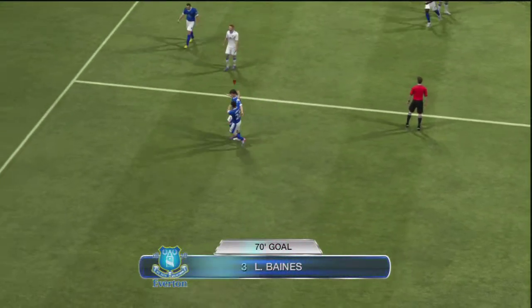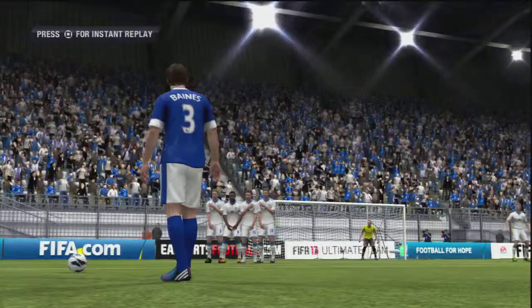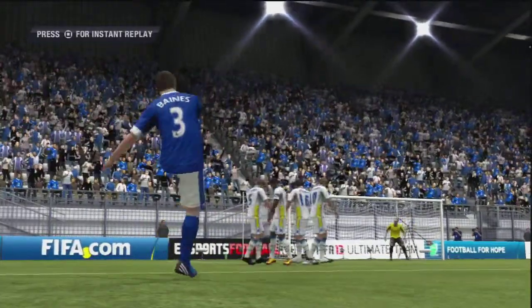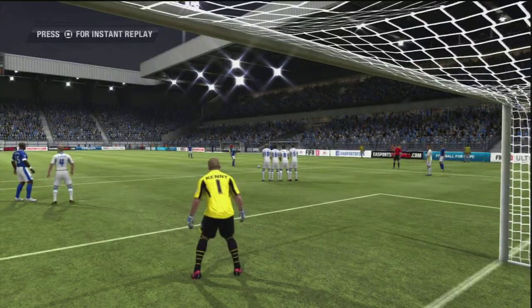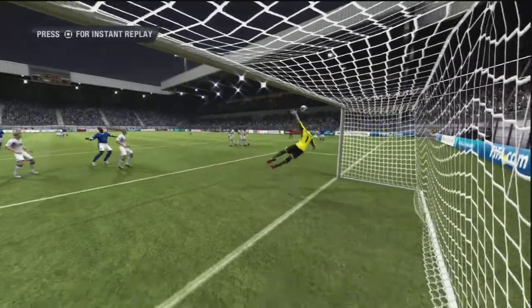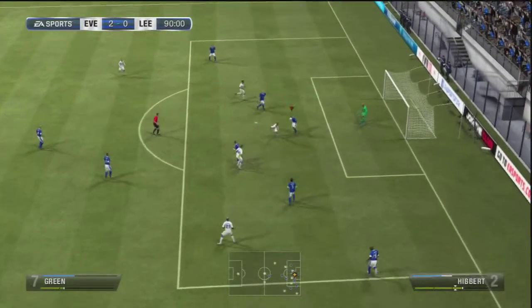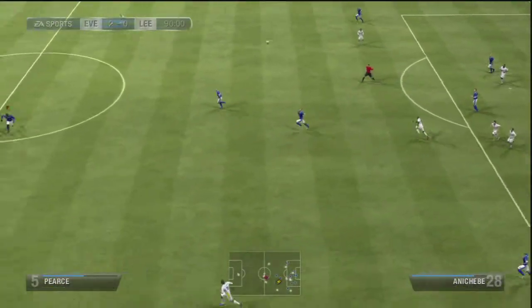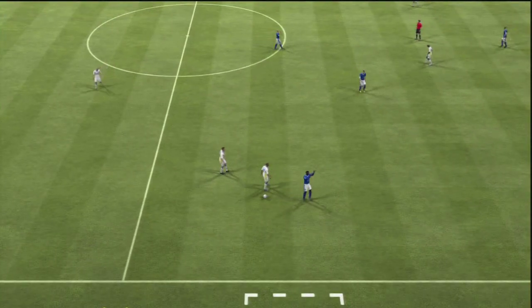This is from about 20-25 yards out — Leighton Baines territory — and he puts it right in the corner. What a goal from Leighton Baines. Definitely worth another look at that one. Look at that, round the wall curling into the top corner. That was a beauty. Maybe Paddy Kenny should have done a bit better with it, but it's still a great strike from Leighton Baines, and that gave us a comfortable 2-0 win in the end.